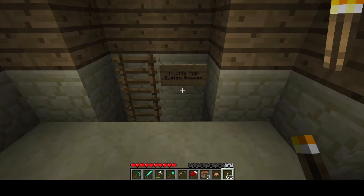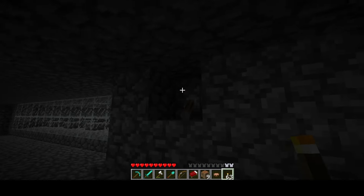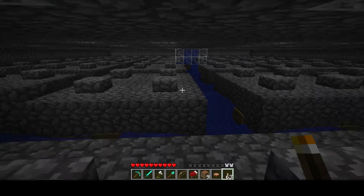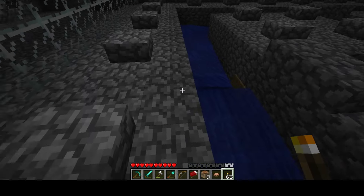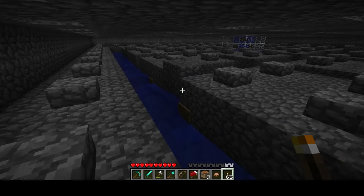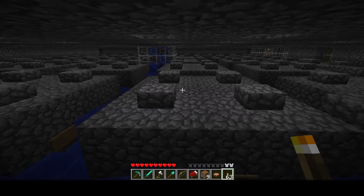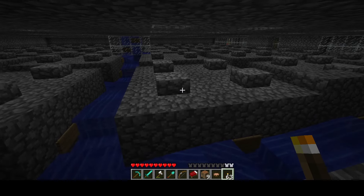In case you haven't seen the world tour video, this is my mob farm. It's a four-way mob evader design inspired by Etho's Lab. Step inside — we've got 16 spawning pads in the middle with a three-wide spawning pad ring around the outside. Mobs spawn on these pads, walk off into the water stream, and swim towards the middle where they swim up, because all mobs swim up in beta, and they die in the lava blade.